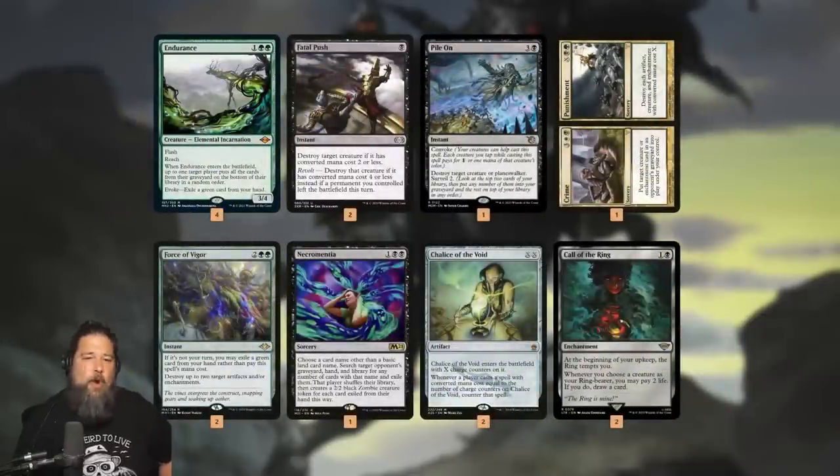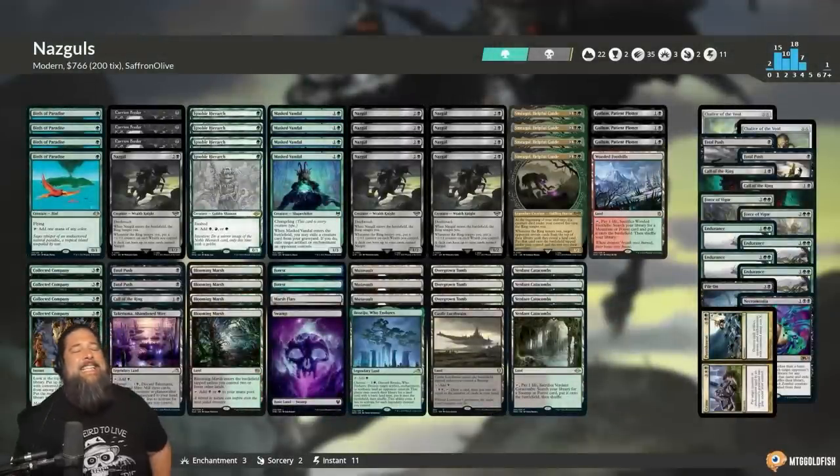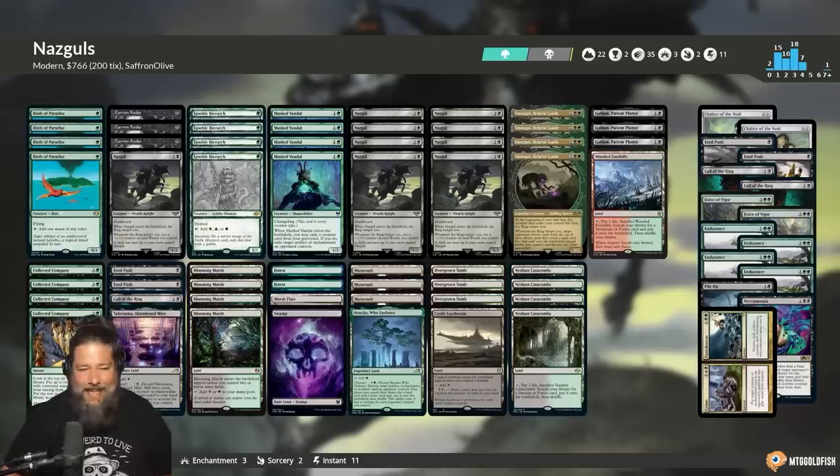In the sideboard, we have Endurance for graveyards, removal spells for creature decks, Force of Vigor for artifacts and enchantments, Necromentia for combo, Chalice of the Void for Rhinos, and Call of the Ring for more card advantage against control. That's our Against the Odds deck for this week — let's jump into a Modern league and see if it's possible to win with all nine Nazguls.